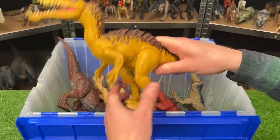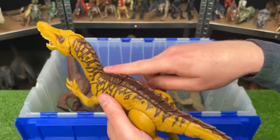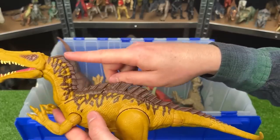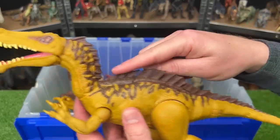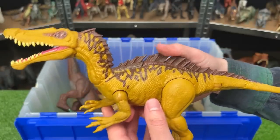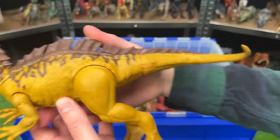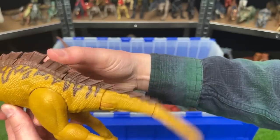Next up we've got a super bright yellow Suchomimus figure. This dinosaur has the brown detailing along the top. It's got that spine all the way from its head all the way down almost to the end of its tail, and this figure has two action buttons — the first is for the jaw and the chomping, and the second action button activates the tail for swinging around.